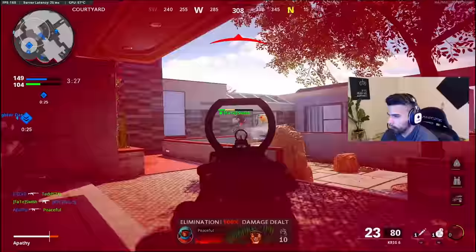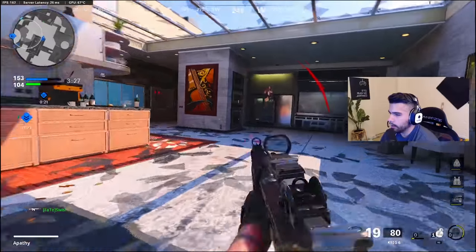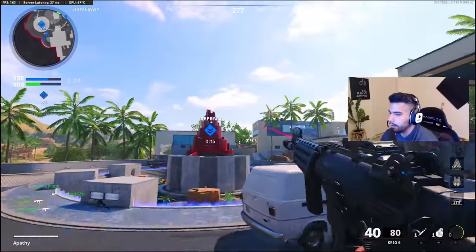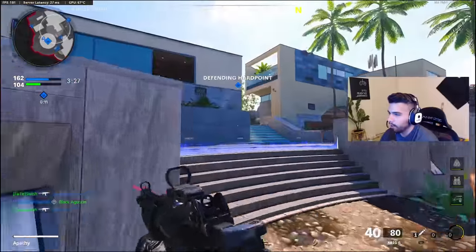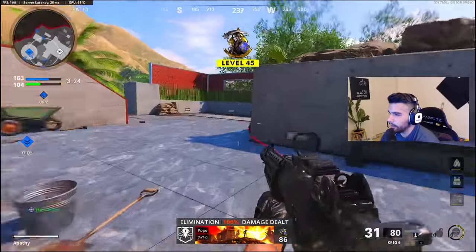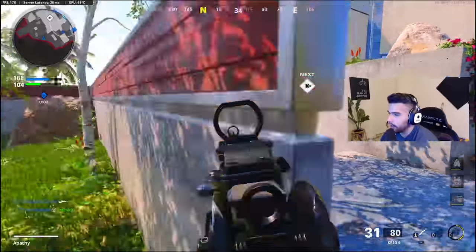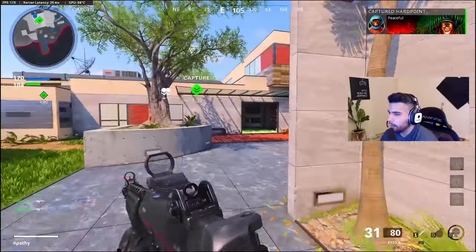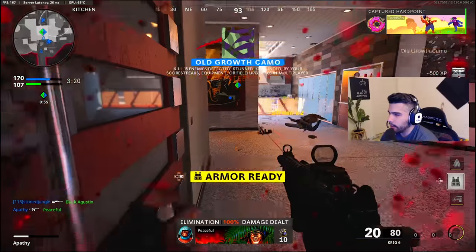I might be a pro, but this gun is very easy to shoot. Any of you guys can pick this up, get the right class, and shoot this gun very, very straight. It's not that hard at all. The AK-47 is very versatile and good at range, but it doesn't have the same recoil control as the Krig 6. If you're a flex player, then yeah you can use the AK.